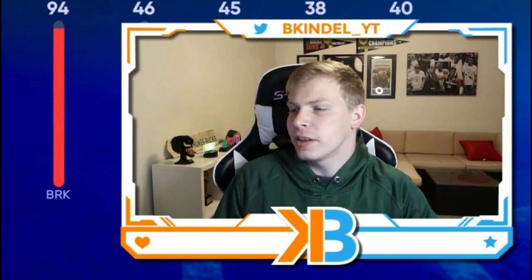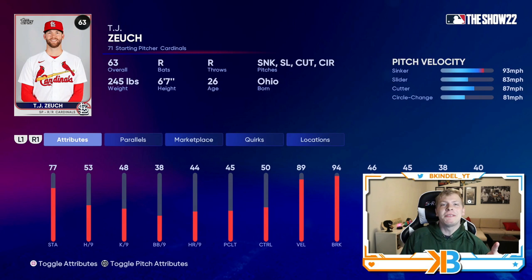Now we got TJ Zeuch — I don't even know if I said that right. He's got 53 hits per nine, which is right on par with decent for common pitchers at around 55 to low 60s. But he has a sinker and a cutter — that combo is going to be really nice. He also has a slider and a changeup. He's the first pitcher I've ever seen who doesn't even have a four-seam fastball. Him and Chi-Chi Gonzalez are probably two of my favorite cards — must picks — and he's only 35 stubs.